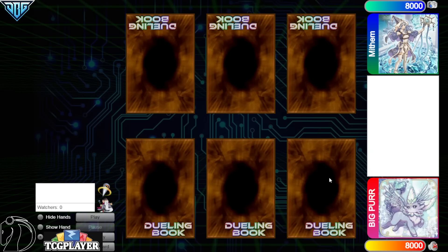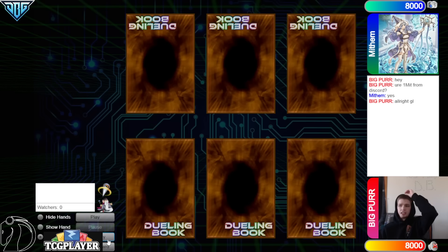Hello guys, the DB Grinder here, back at it again with another video. This time we got Big Purr with 701 rating versus Mythum with 709 rating. So this is going to be another DB match, hopping right in.